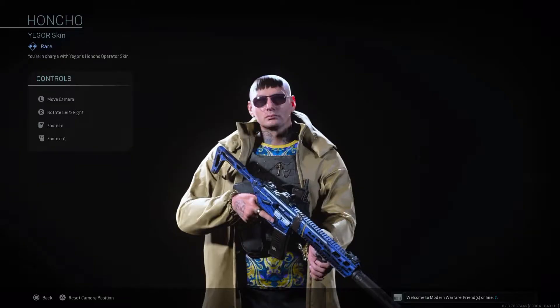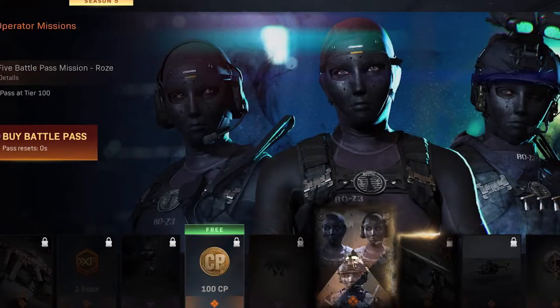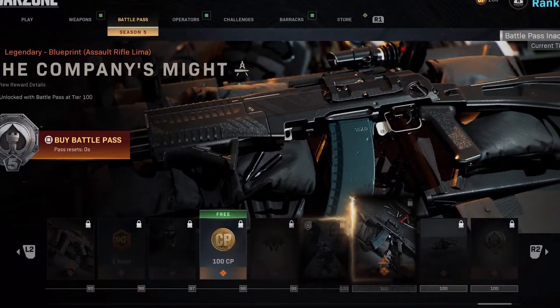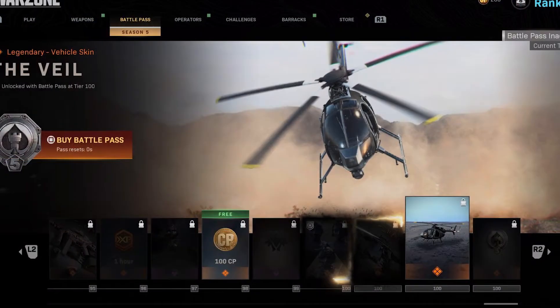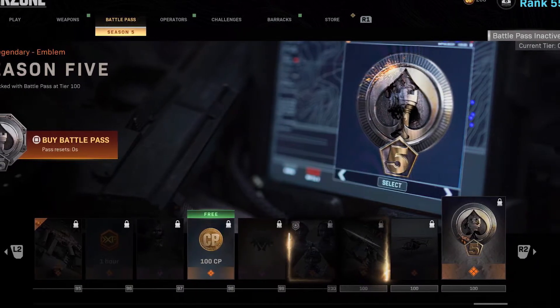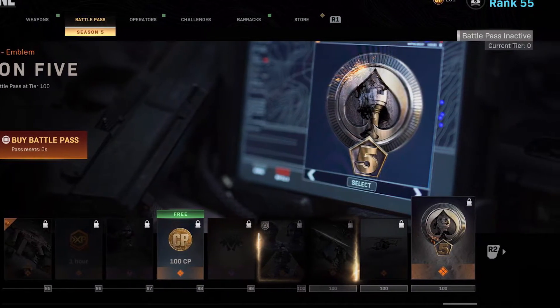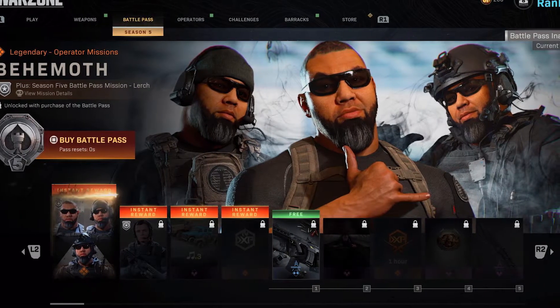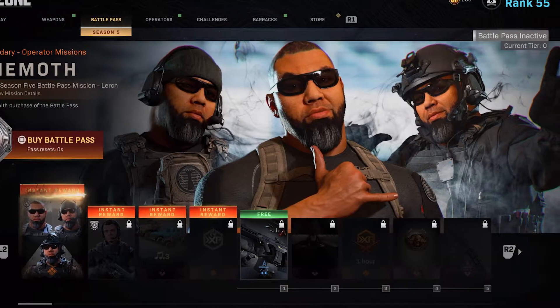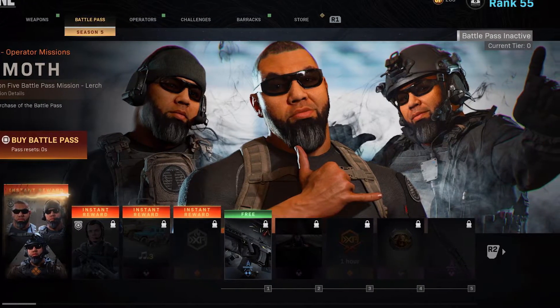My personal favourite is the Honcho Yegor skin, just because of that incredibly interesting haircut. At tier 100, players unlock operator missions to unlock the Rook skin, the Company's Might Assault Rifle lemur skin, the Veil helicopter skin, and that ever so unspecial emblem to show your friends that you did indeed reach tier 100. If you choose to purchase the battle pass, you will instantly gain access to the Behemoth and Archangel's Shadow Company skins, as well as some funky rock juggernaut vehicle sounds.